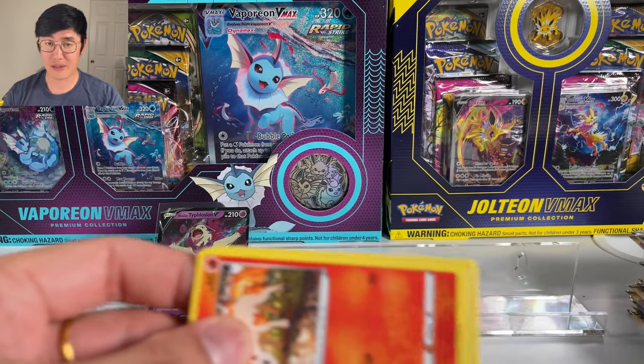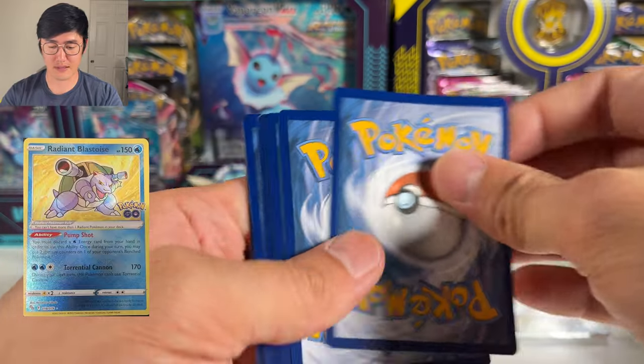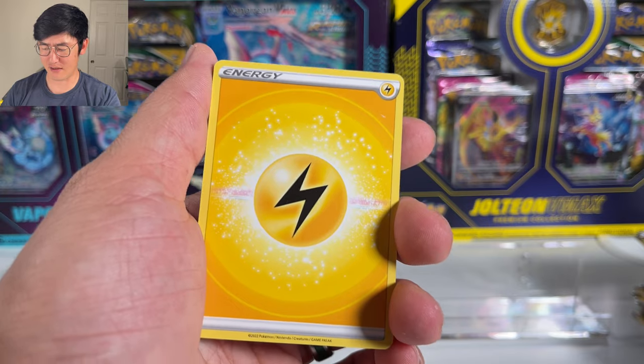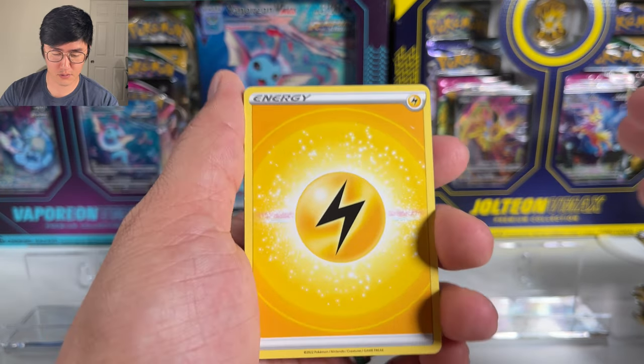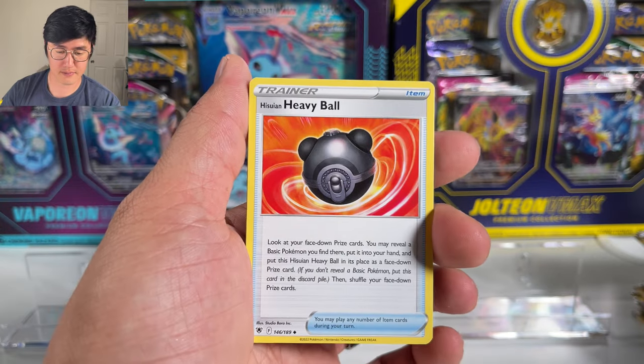In terms of sets coming out, I'm pretty excited for the Pokemon GO set. There was a leak of the Radiant Blastoise which I think looks really cool. I can't wait for the Venusaur because there has never been a shiny Venusaur in the TCG to my knowledge.